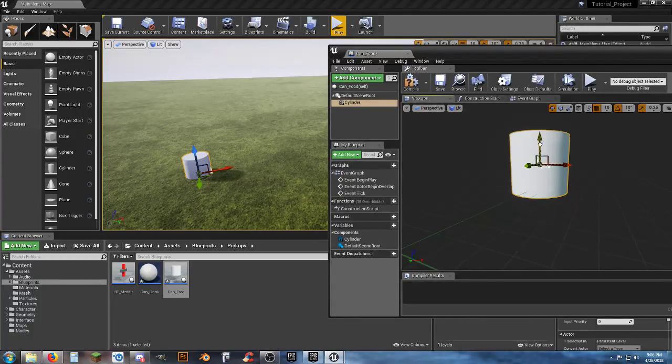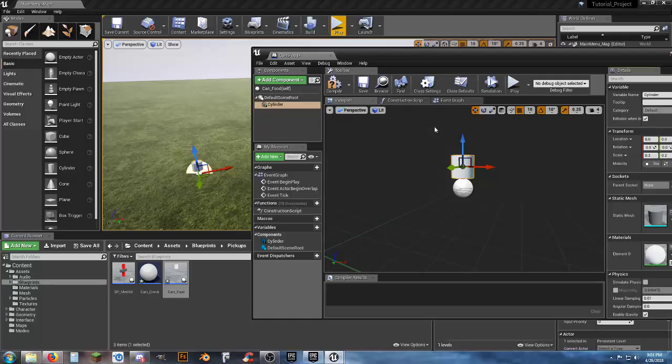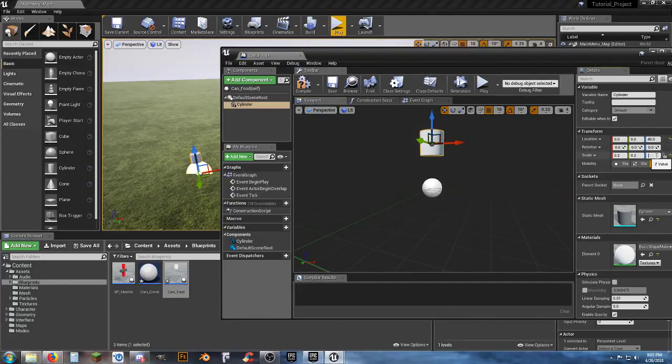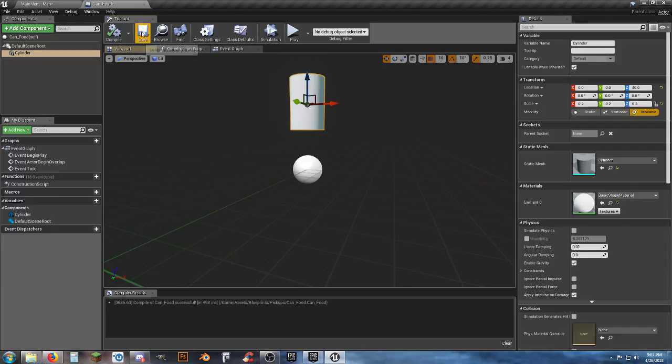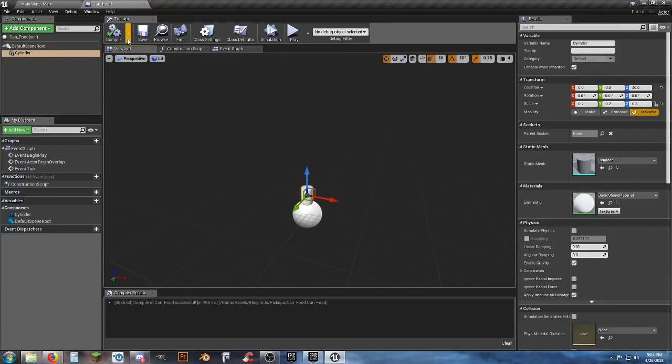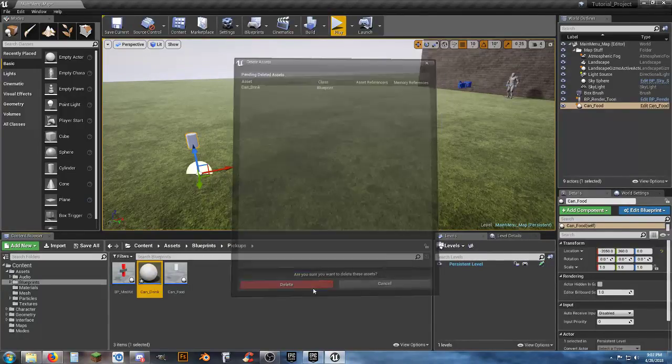If you're on one monitor you can make changes and see them in your viewport directly. We'll scale down to 0.2 by 0.2 and set Z to 0.3 to make it a little taller, then raise the Z location to about 80. Compile and save.